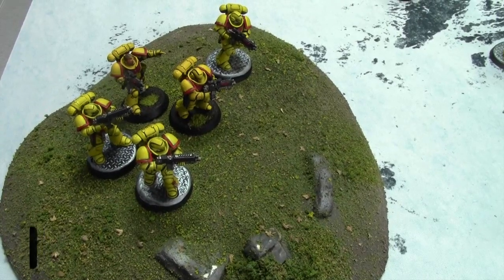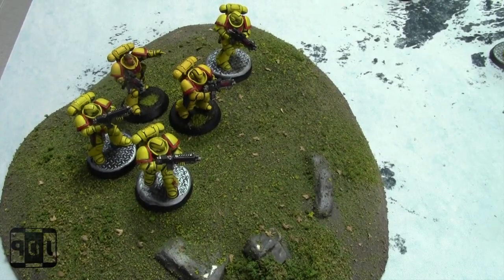The four categories are hills, obstacles, area terrain, and buildings. The first one is hills. Models moving over hills use normal rules for movement — you just measure up and measure down when moving.